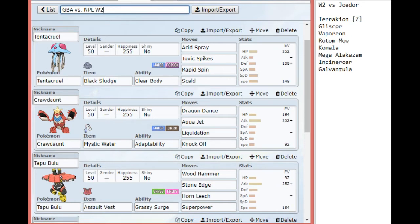Toxic Spikes is nice because his hazard removal is the Gliscor, the Rotom Mow, and the Komala, and everything else really doesn't like being toxic. I would only need one layer of Toxic Spikes in this matchup really, just because of the relative frailty of a lot of his Pokémon.